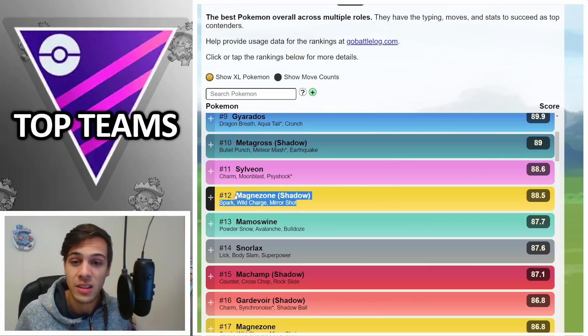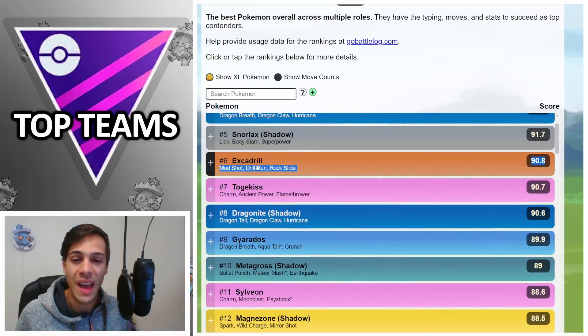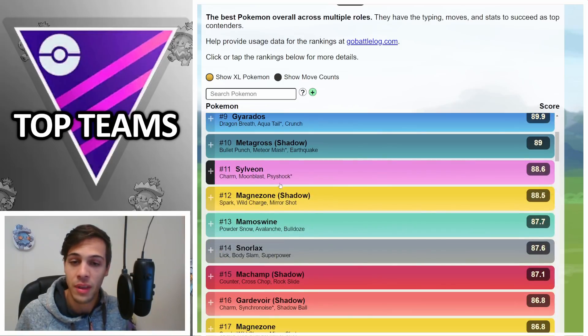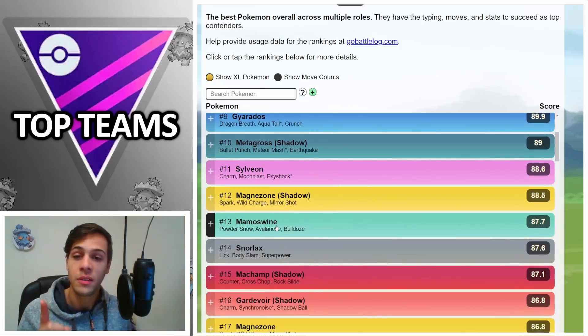Moving back to the Steel types — Magnezone was a really good option because it's a Steel type that beats Metagross. However, with the addition of Excadrill, Magnezone will see a bit of a drop-off because Excadrill absolutely destroys Magnezone while still beating Metagross. The niche Magnezone does have is that it beats Gyarados really hard, so if you're looking for a Steel type that also destroys Gyarados, Magnezone is definitely your play.